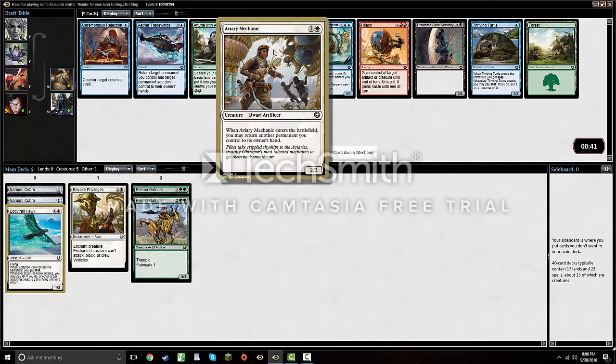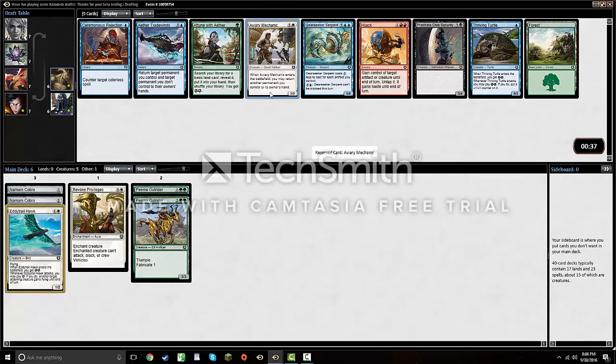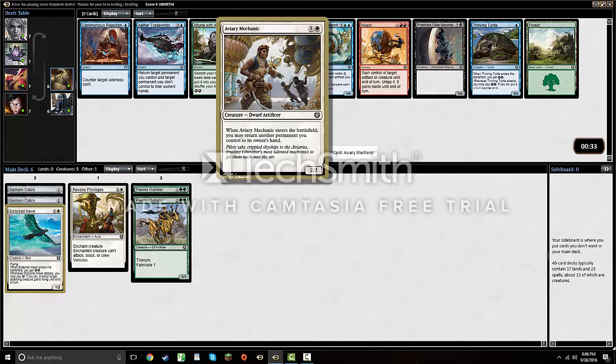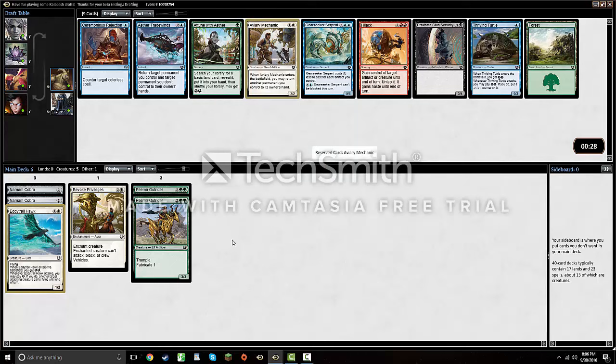Aviary Mechanic — I'm a huge fan of this card. It's so unassuming but you can do some really powerful things. It comes down as just a 2/2 for two if you need it, it can give a creature pseudo vigilance, and it can reset an enter-the-battlefield ability. I like this card a lot.